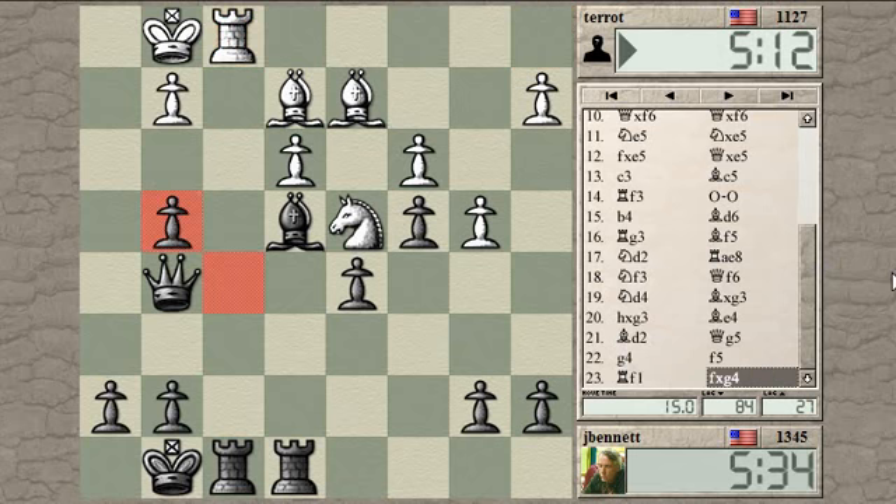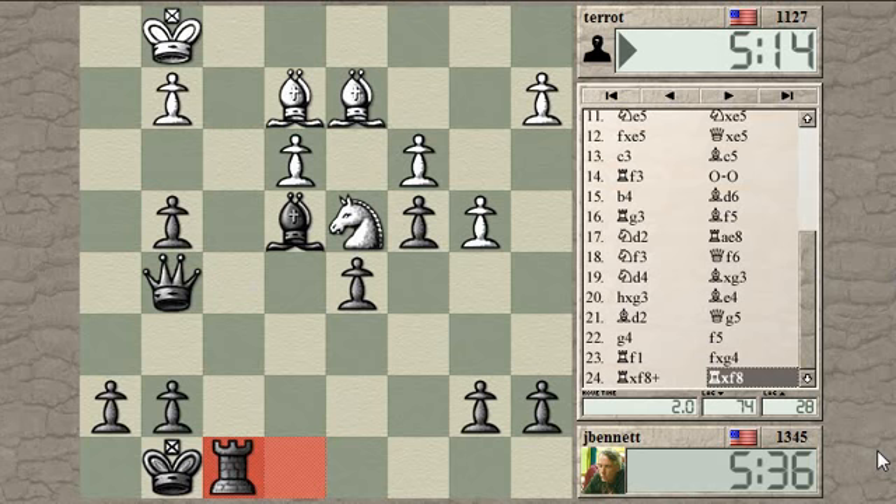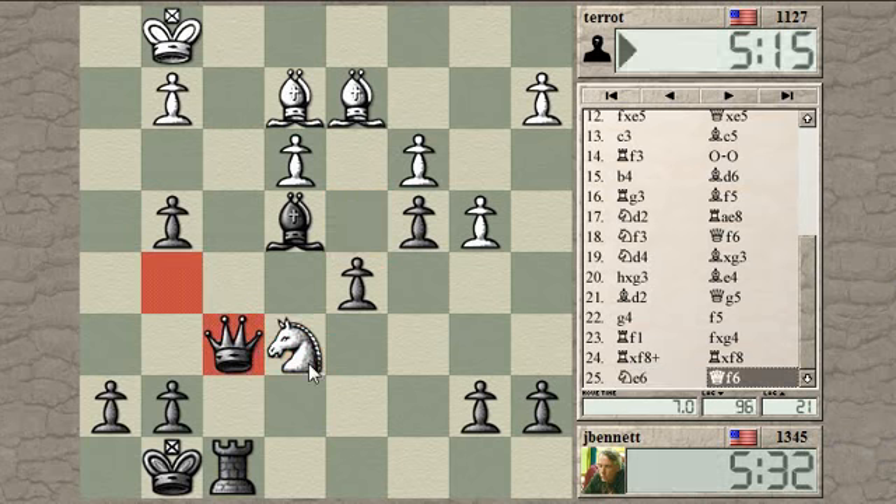I wanted to open the F file. Check, check, check, check - and he gets a fork. Let's see - should not be enough to change the course of the game, but shows why you have to be alert all the time.